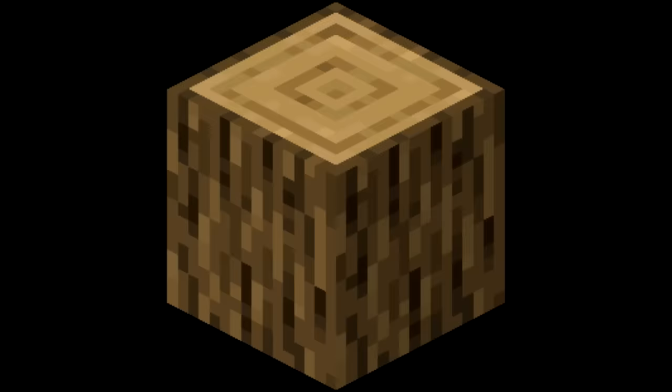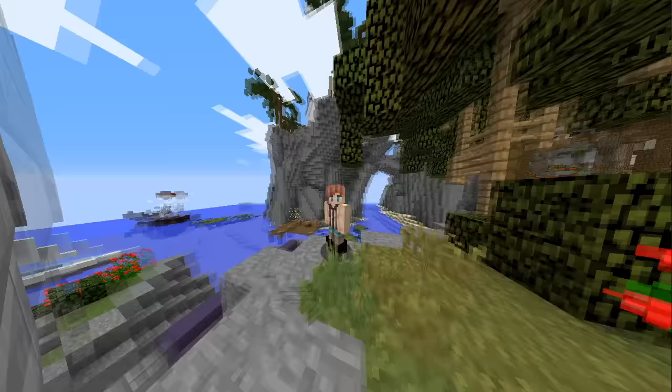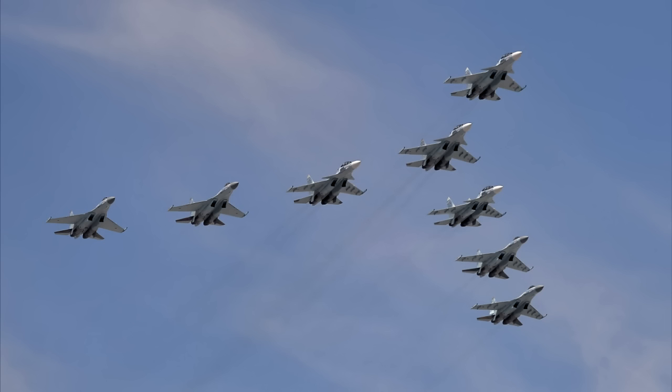There's a guy in a country who made a game about a block, that has a server with a game mode that has an item with far too many videos, and I'm going to solve that. Basically, there's a weapon that scales in damage based on how many coins you have, called the Emerald Blade. The more money you have, the more damage you can deal — eerily reminiscent of real life.